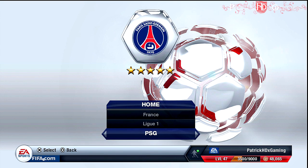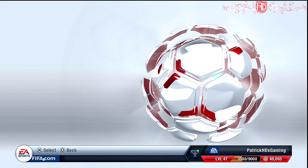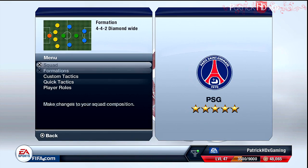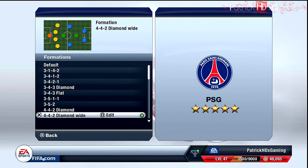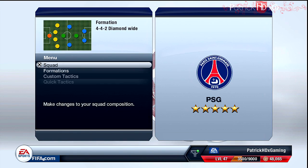They have so many great players and I want to show you how to play with them. I used the 4-4-2 diamond formation for them and this is a great formation. You have a central defensive midfield player and a central attacking midfield player, and on the wings you have two guys — this is what makes this formation so special instead of the normal 4-4-2 formation.